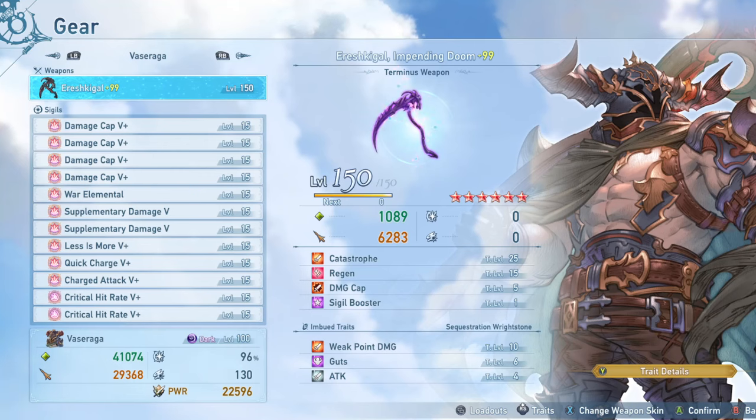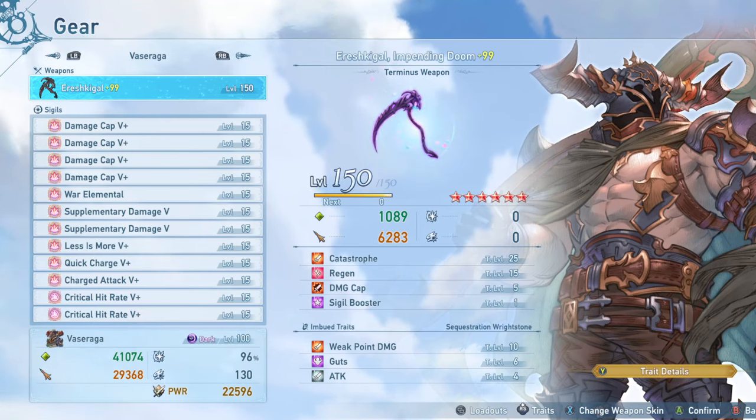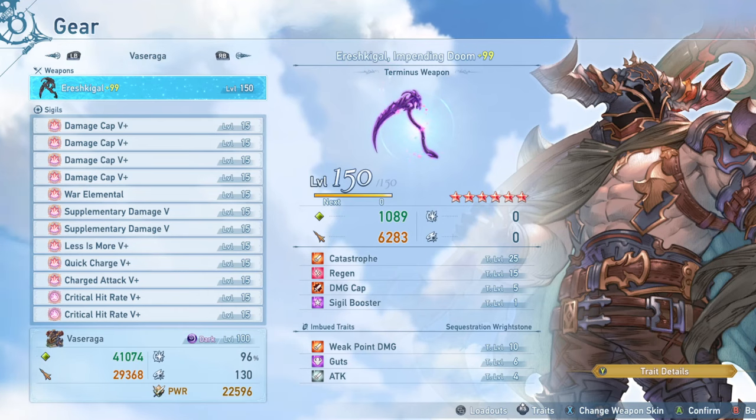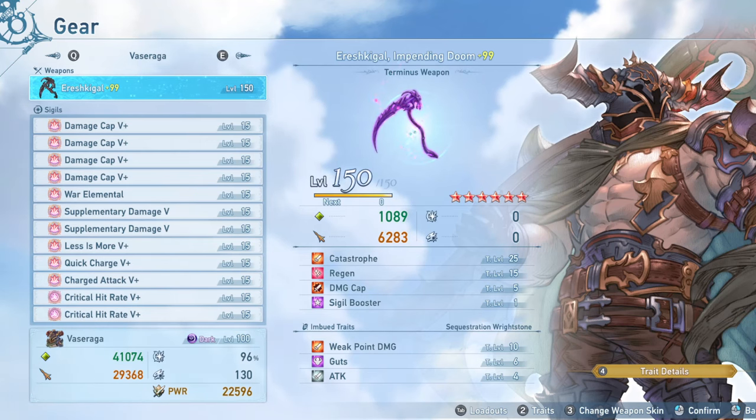For the imbued trait, I'm running weak point damage this time rather than crit rate up, for two reasons. One, I already have 96% critical hit rate without it thanks to Overmasteries and two crit rate 5 pluses. Two, Vasaraga needs a little more to hit damage caps compared to some other characters, and standing behind an enemy is one of the easiest ways to achieve that. This is also how I'm getting Guts, and I have a few other traits that boost my attack as well.